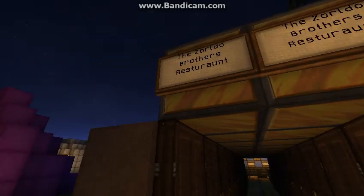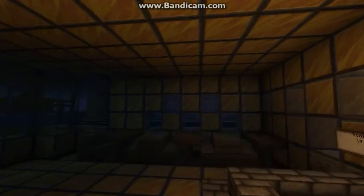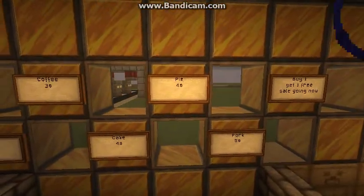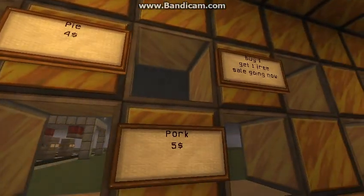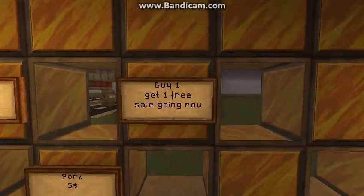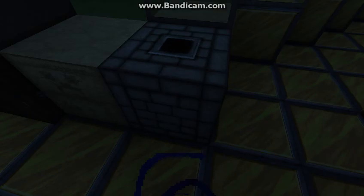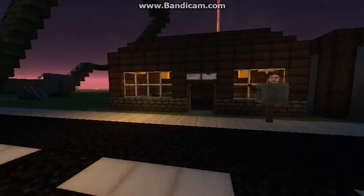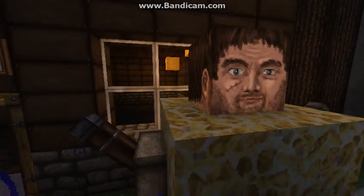Then of course we've got the Zoroldo Brothers restaurant, that Simpson made. It's not lit up very well — this is still a work in progress. The menu: we got soda, coffee, cake, pie, pork, and buy one get one free. Going in now — nice. We got trash cans or dispensers for now. We got Sweaty Bob — he doesn't have a sign on him, but that's Sweaty Bob.